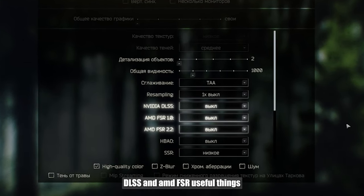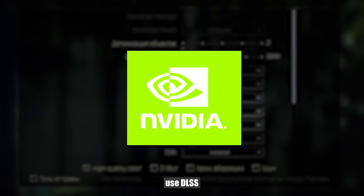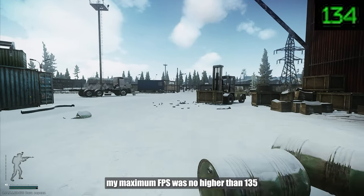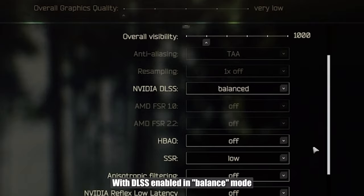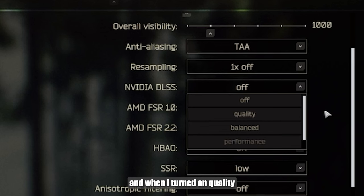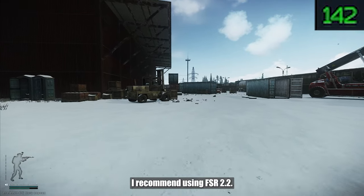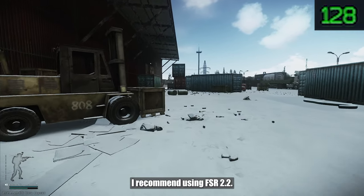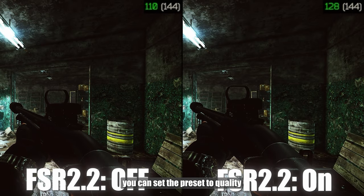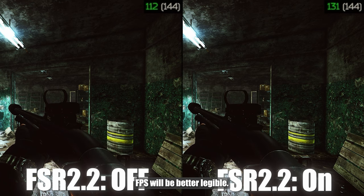DLSS and AMD FSR are useful things. If you have an NVIDIA GPU, use DLSS. Without DLSS, my maximum FPS was no higher than 135. With DLSS enabled in balance mode, the peak FPS was 139. And when I turned on quality mode, the highest was 143. If you have AMD, I recommend using FSR 2.2 — it's more refined. Even if you have an NVIDIA GPU, you can set the preset to quality and the picture will hardly suffer, but FPS will be better.